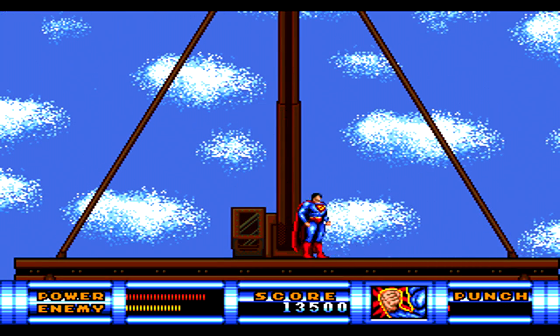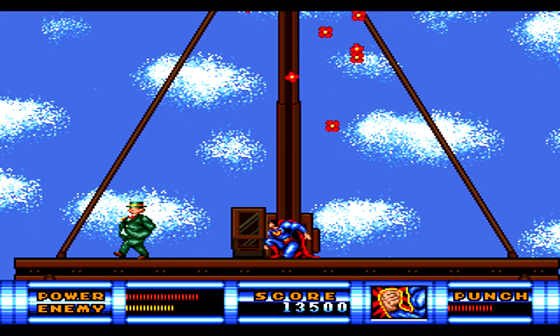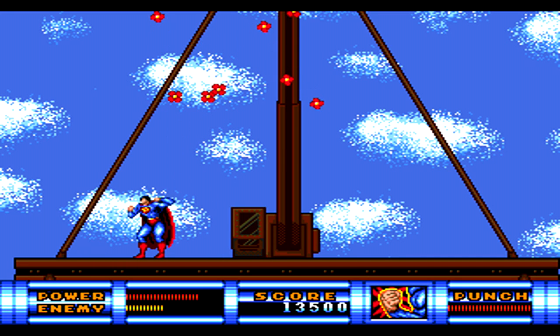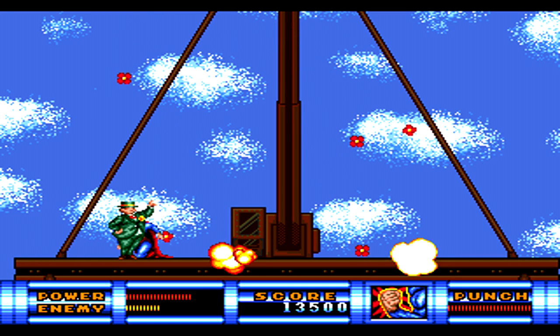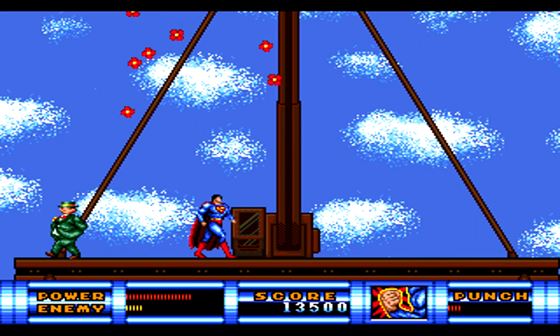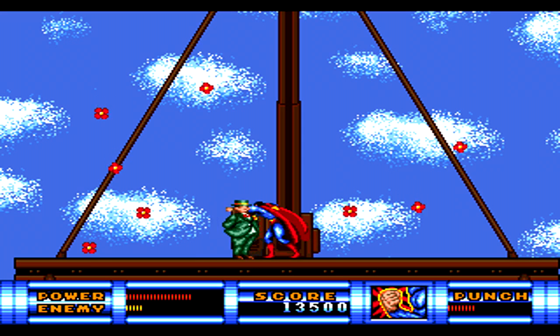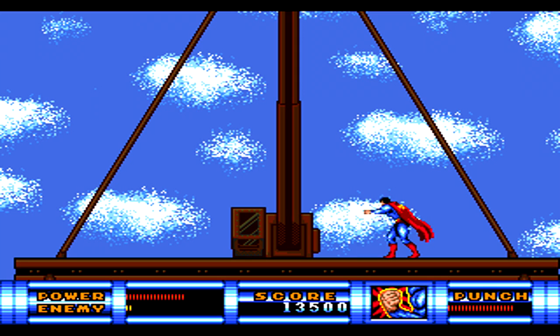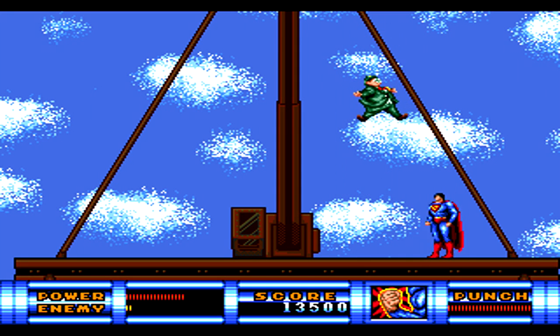Once you reach the top of the building, it's your first boss fight and you have to battle the Prankster — one of Superman's lesser known villains. He mainly uses one move over and over: shooting flowers up into the air that explode when they come down, so make sure you're out of their range. Once your punch meter fills up, use that move to do a lot of damage, then keep doing normal punches until the Super Punch refills.